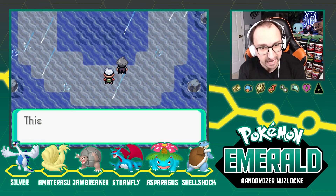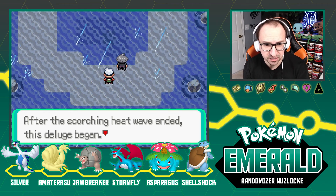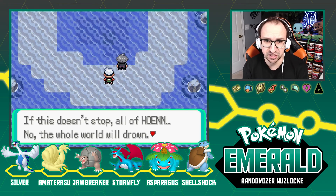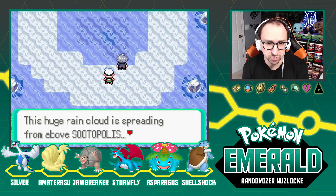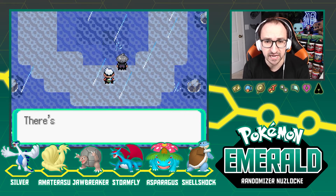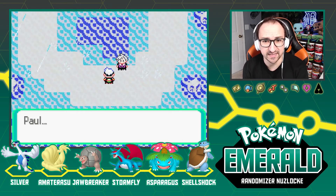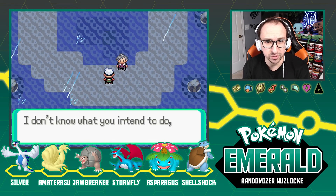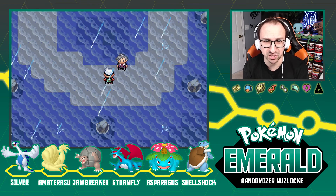The situation is terrible — after the heat wave ended, the deluge began. If this doesn't stop, all of Hoenn — the whole world — will drown. This huge rain cloud is spreading from atop Sootopolis. There's no point in arguing — Sootopolis might provide answers. Maxie tells Paul not to do anything reckless, and says he's going to Sootopolis.